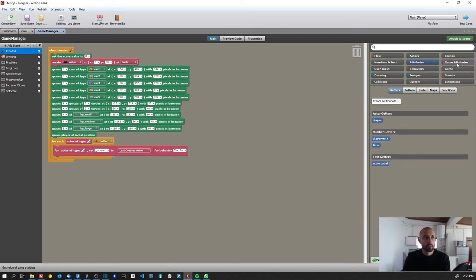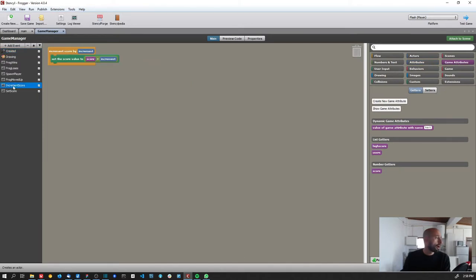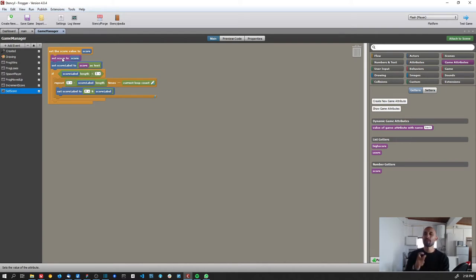What I did was: on the block I had before to increment the score, instead of using the score attribute, I'm now using the game attribute. I also implemented a new block called 'set score' — before we only had 'increment score,' so I needed a way to not just add to the score but also set a specific value.